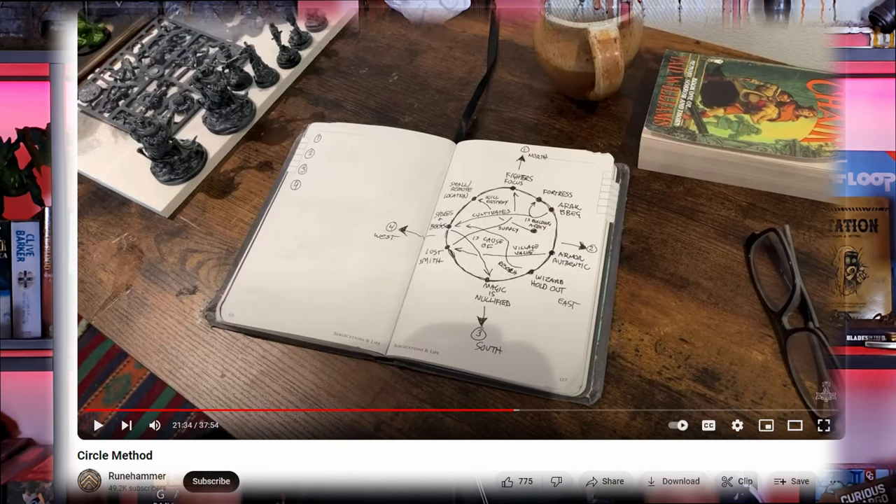I know the concept itself is very straightforward. I'm sure most of you have some form of mind map when it comes to factions. Runehammer has the circle method, very similar to a circular mind map — I'll link that in the description too. People have been doing this in different ways forever. But it didn't cross my mind that I could use a mind map for this, so this is my best attempt to explain that it exists and for you to try it out.